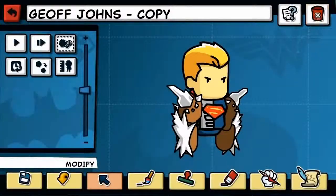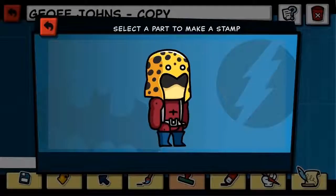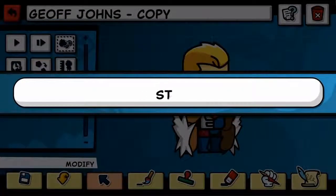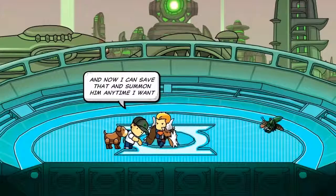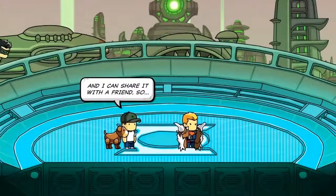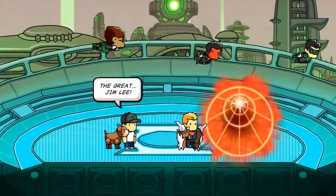And now I'm going to go deep into the DC universe library and pull out a character called the Fisherman. Some people might know him, most people will not. I'm going to name this guy Steve, and now I can save that and summon him anytime I want. And I can share it with a friend — so let's go share this masterpiece with the one and only, the great Jim Lee.